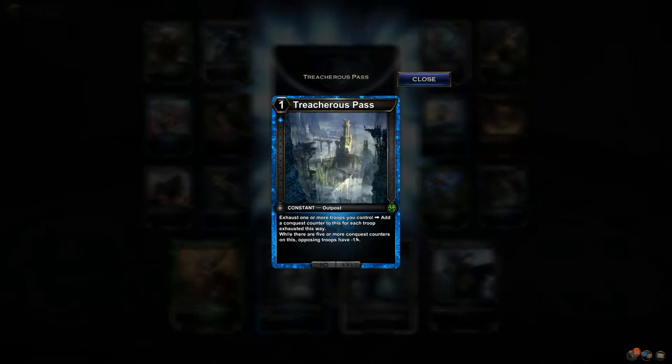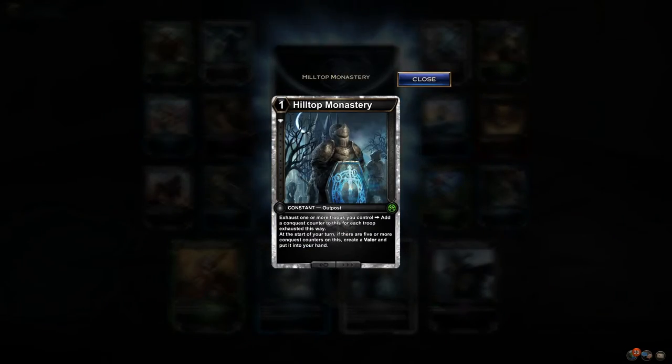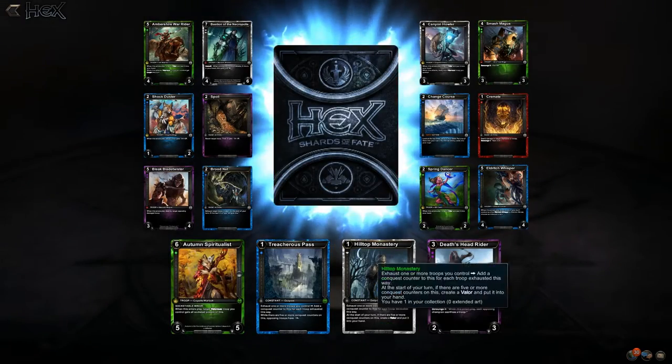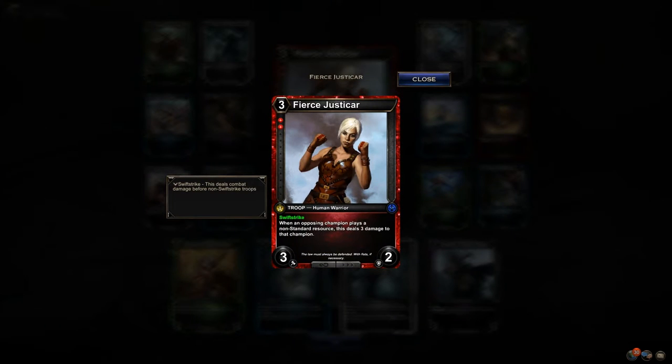Diamond and Sapphire: opposing troops get minus one attack and create a Valor. This could work pretty well in a White Weenie deck. Fierce Justicar — cool art. Swift strike, 3/3/2. Plays a non-standard resource that deals three damage to that champion.